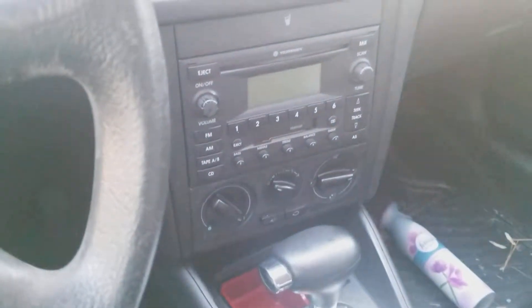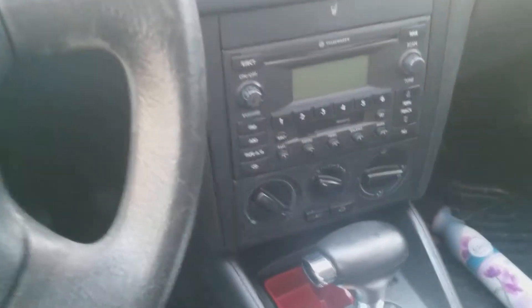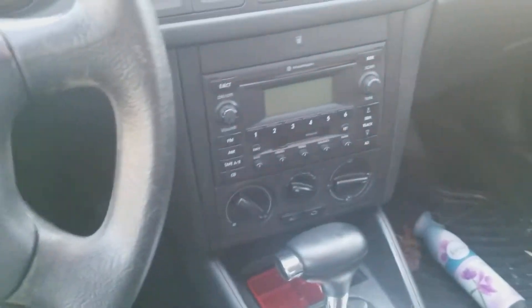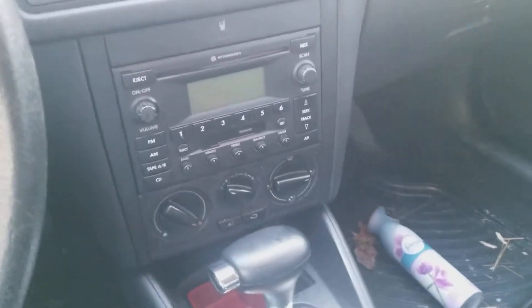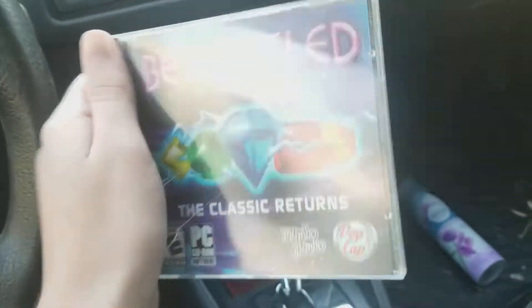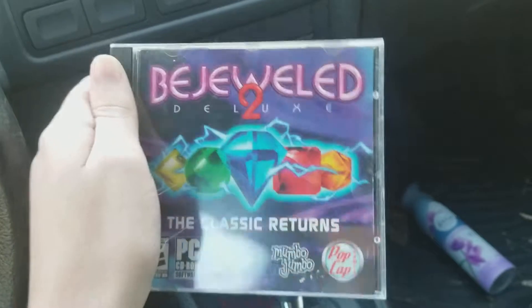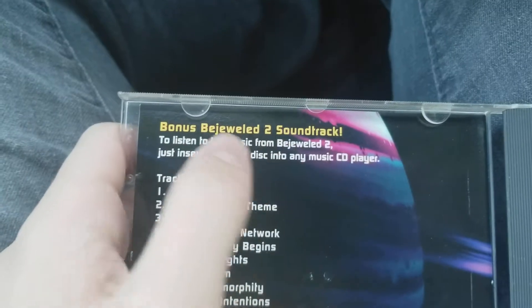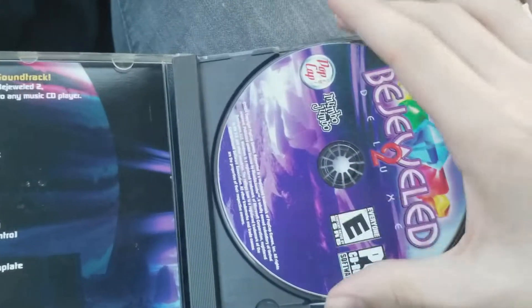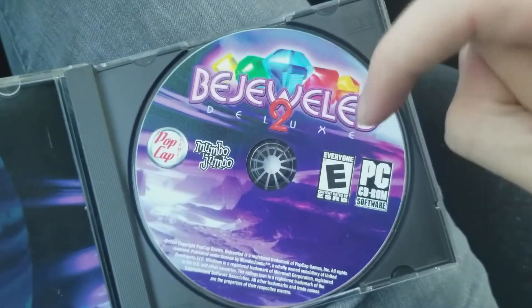Hey everyone, Gage Brown here, and today I'm going to be doing a 'what happened' video. I'm inside my car, a 2003 Volkswagen Jetta. So here's what I have — Bejeweled 2 Deluxe. You might remember that from my Gage unboxing video where I unboxed this in Las Vegas. Inside the case it says 'Bonus Bejeweled 2 Soundtrack — just listen to music from Bejeweled 2, insert the game disc into any CD player.' So I believe it might play in one of the cars. What happens if I put in the Bejeweled 2 Deluxe PC game CD disc into a car radio?